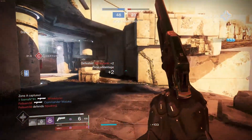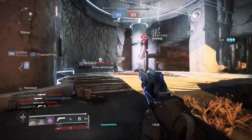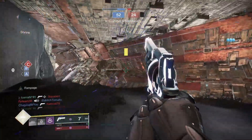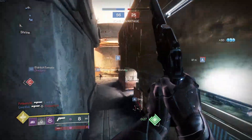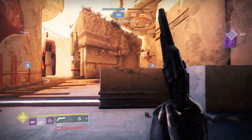The Bottom Dollar is a 120 hand cannon that drops at the end of a Gambit match. Its drop rate was really, really low for a little while when it first came out. My first one dropped after I hit Legend in Gambit, which is crazy — it was like 30, 40 games. But Bungie's addressed that a little bit; they've upped the drop rate and it seems like people have been getting more drops than previously.